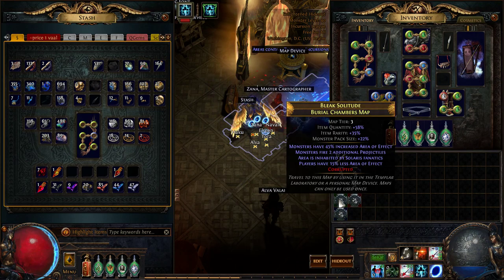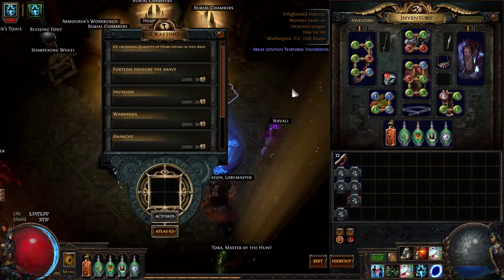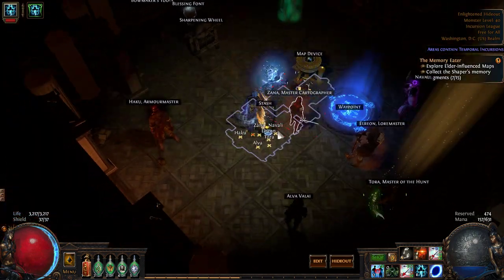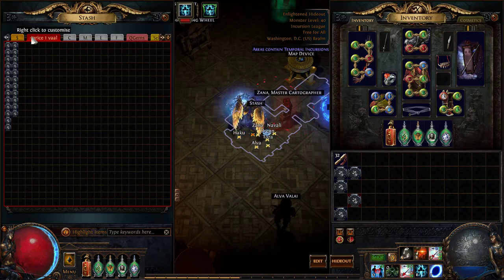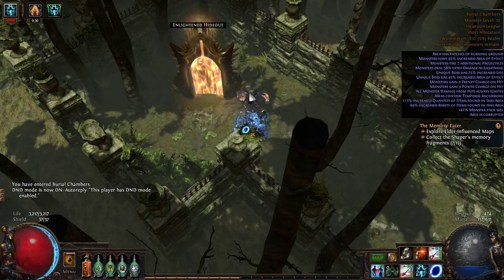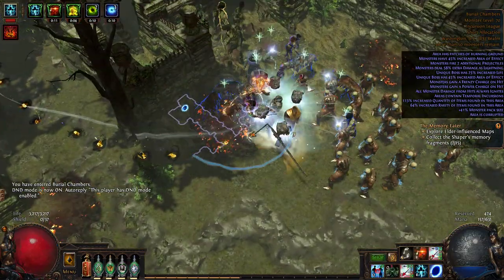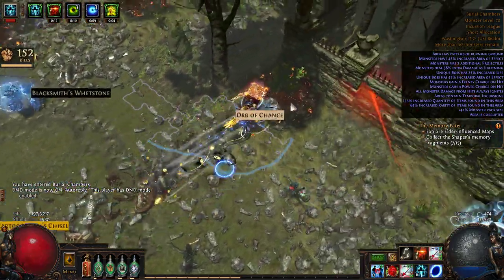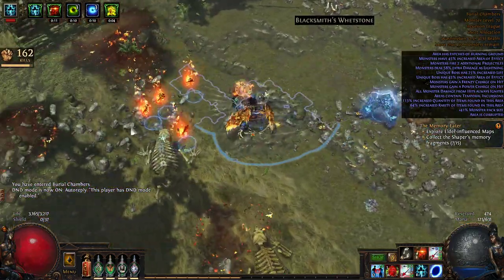Sometimes it bricks, sometimes nothing happens — it's a gamble. But it's one Vaal Orb, and like I said in the video, I'm selling my maps for Vaal Orbs. I have essentially infinite Vaal Orbs and infinite maps, so it's not bad.